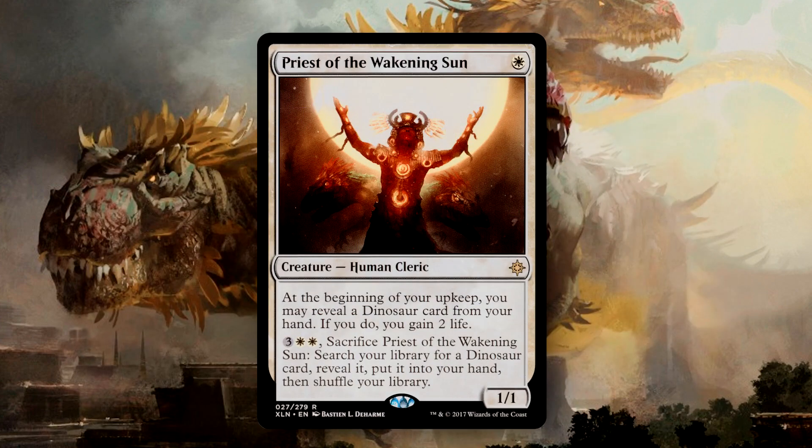Priest of the Awakening Sun is a one-drop that lets us reveal a Dinosaur at the beginning of our upkeep to gain 2 life, but more importantly, we can pay five, sacrifice the Priest, and then tutor for any Dinosaur card. With our commander really wanting us to have control over what Dinosaurs we cast, we can use this to tutor for a big-toughness Dino to really start the Discover process.